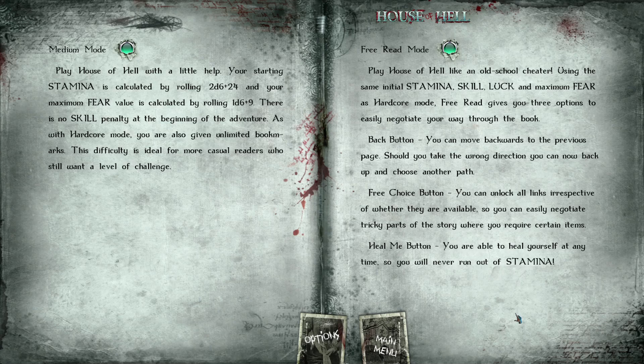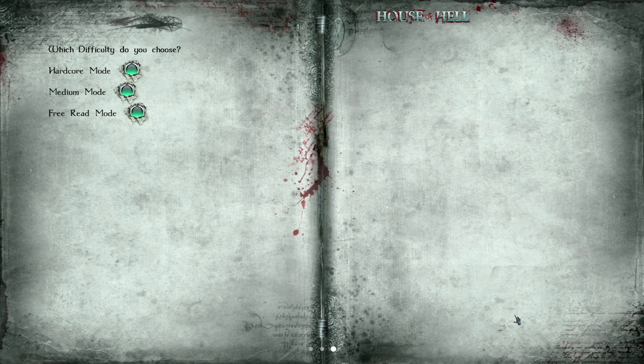Free read mode: play House of Hell like an old-school cheater, using the same initial stamina and luck and maximum fear as hardcore mode. Free read gives you three options: the back button lets you turn back time and move backwards to a previous page; the free choice button unlocks all links irrespective of whether they are available; and you're able to heal yourself at any time and will never run out of stamina — basically god mode. Since I'm a masochist, hardcore it is.